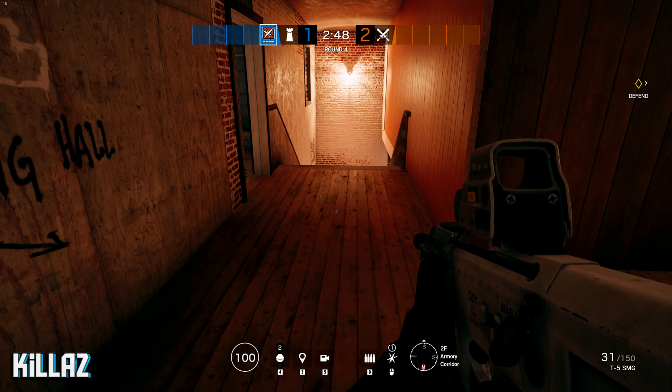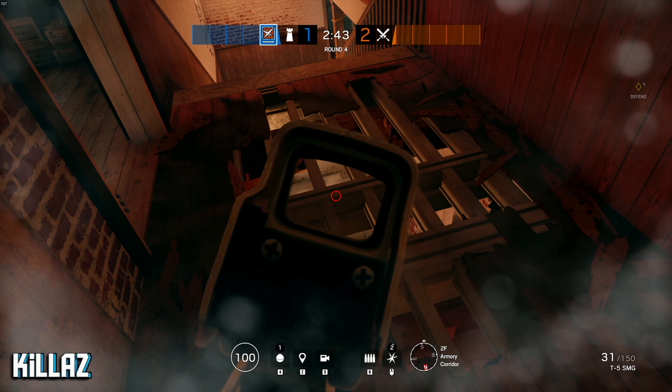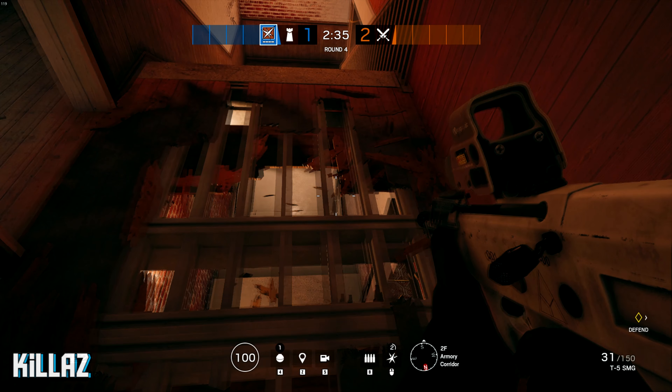Alright guys, for tip number four you want to throw an impact or some sort of explosive right here on the stairs. This will give you a great view into downstairs stairs, and you can definitely use this to get some advantages on your opponents and get an easy headshot.